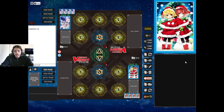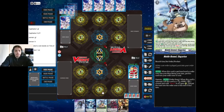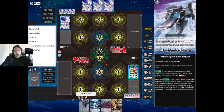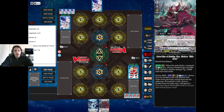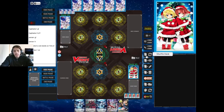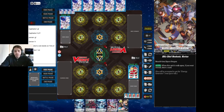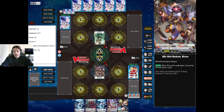All right, we got a game and we get to go first! For our opening hand, we don't want to see any product cards because we can search them all, so we're going to send those back along with the trigger — we want to be pretty offensive. This is a very good hand.